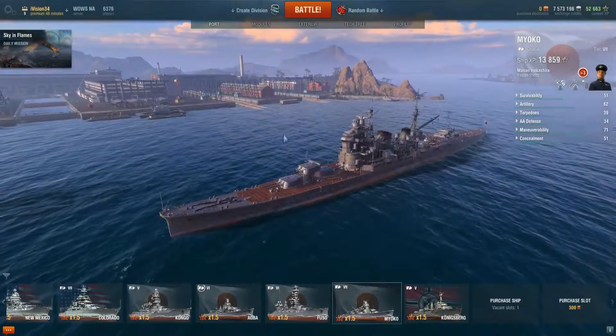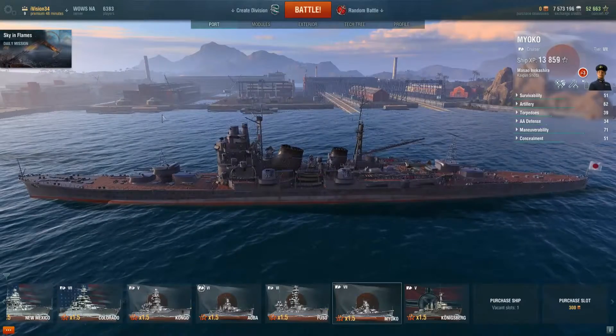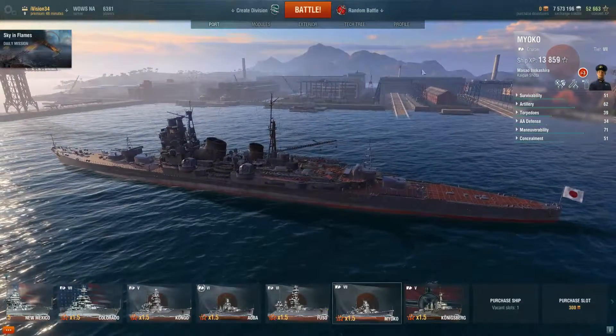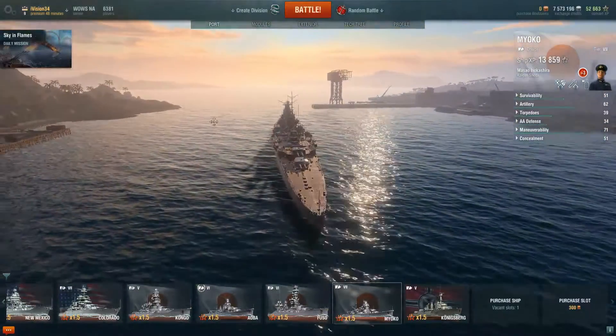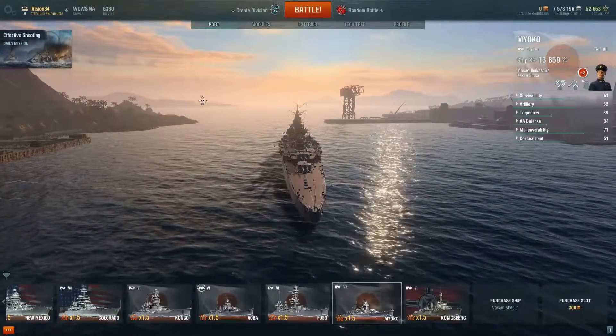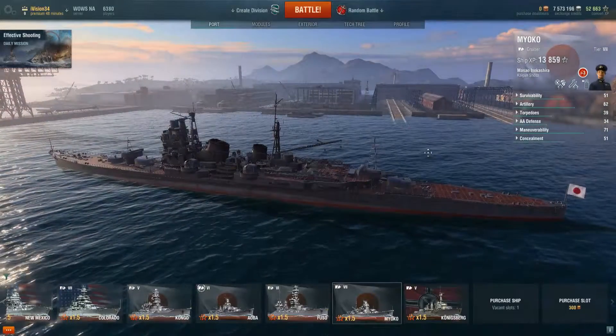Over on the other side of the ship you can see that they have a lot of berths here for building ships — a nice little shipbuilding yard, which is really cool. And then we're going to sail right out into the open ocean and head out toward the sun. So this is the premium port, and we'll go right in and check out the regular port.